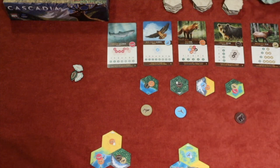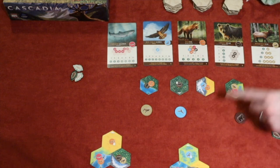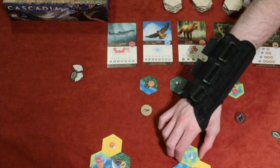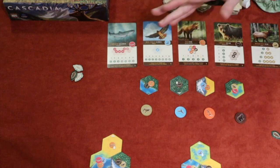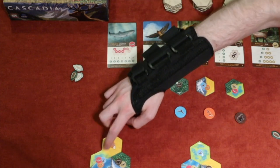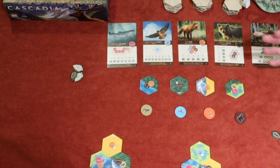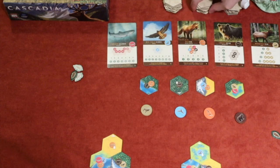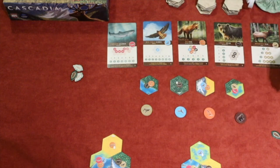You don't have to use a nature token if you don't want to, since they're quite advantageous to keep. If you can't get a matching animal, you just take a tile and have to place whatever animal you have on a corresponding icon — if you can't place it, it goes back in the bag. You just rinse and repeat until all the tiles for that round, depending on player count, are used up. The animal tokens won't run out, so you keep going until all tiles are exhausted and then you score.